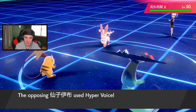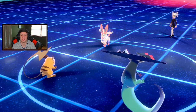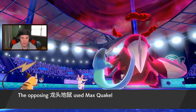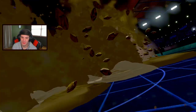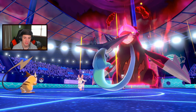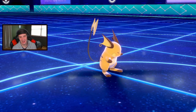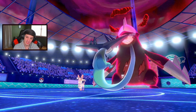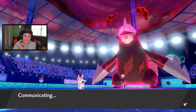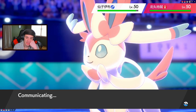He goes for Hyper Voice, triggers my Weakness Policy - dang it, still did a heaping amount. He saved that Dynamax, he played that one really really well. But I get this Phantom Force off and just start teeing off. Quake's coming out after Raichu. There's absolutely no chance - but wait, maybe there's a slight chance? I'll drop it to Phantom Force - comes out, he has to miss next turn potentially.